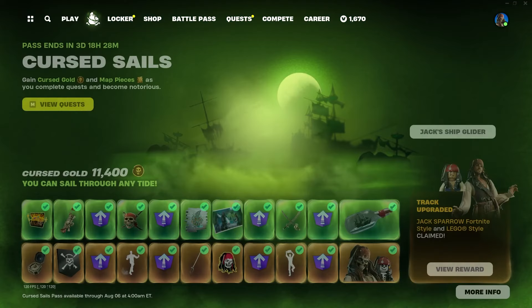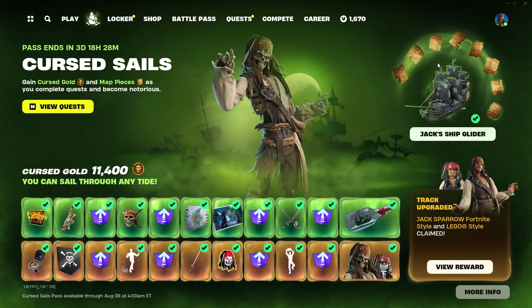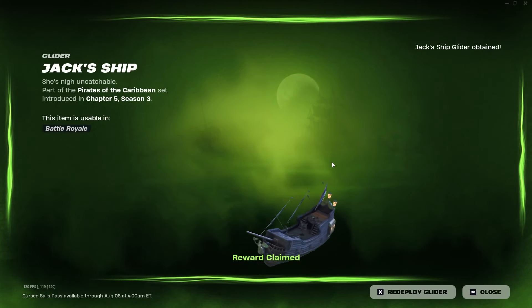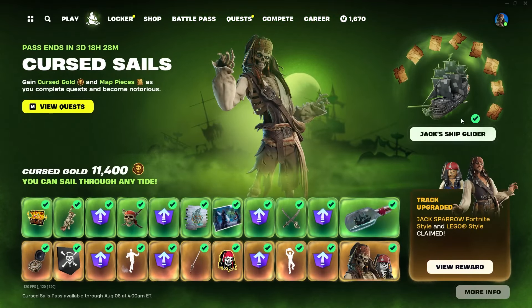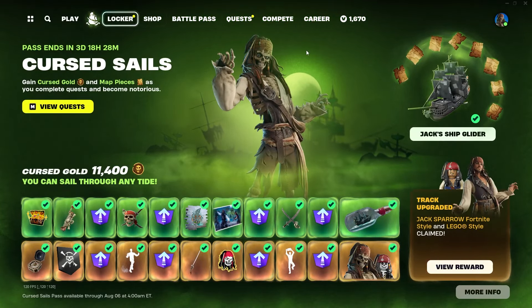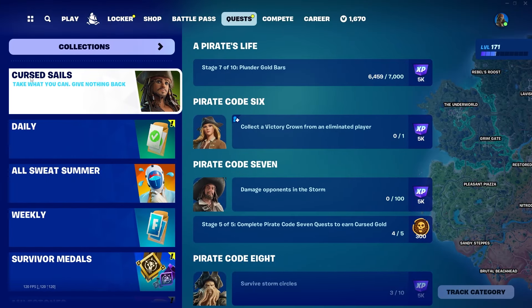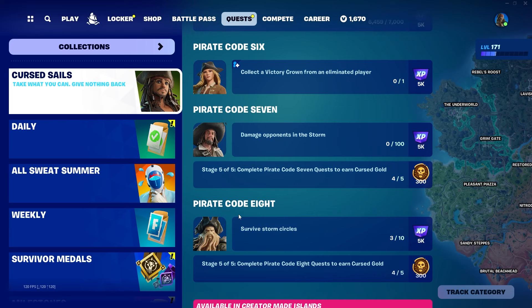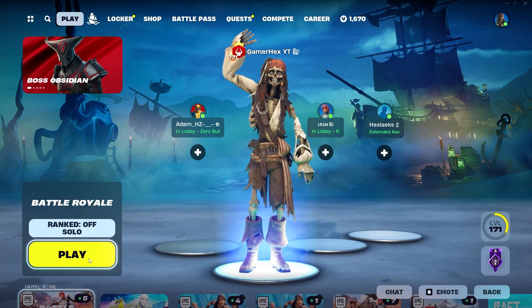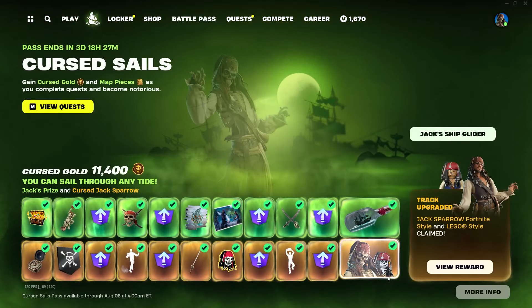Hello everyone and welcome back to Fortnite Events. After completing all the pirate code and collecting all the map pieces, I finally claimed the new glider. If you want to complete this, you can go to Quest and check the Cursed Sail quest — complete all the pirate code quests to get the glider. By the way, I already made a guide for all of that.